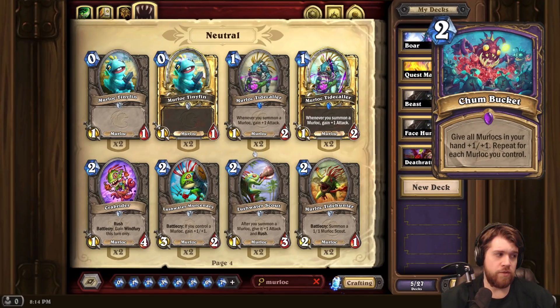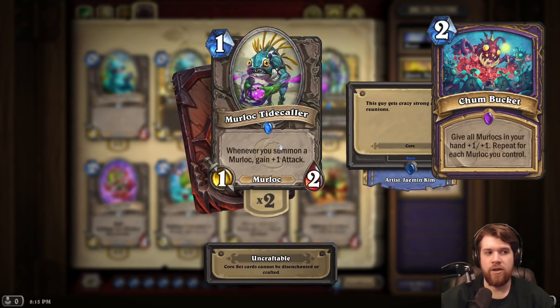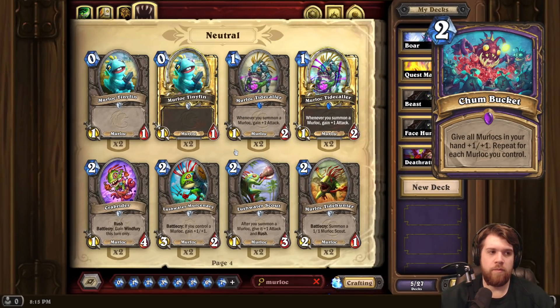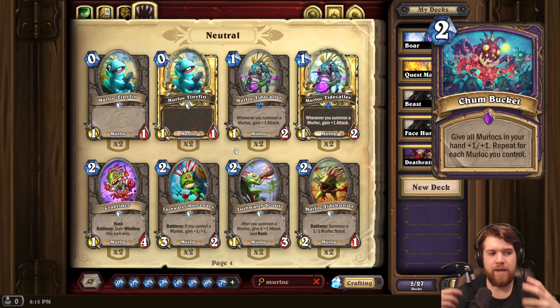Compared to the Sunken thing, the Dredge thing, and the Colossal, the numbers on this card are pushed pretty hard. Notably, if you have zero Murlocs, this gives plus 1/plus 1. So with just one Murloc on board, it gives plus 2/plus 2. It's pretty easy to get big buffs out of this card. You could even have some ridiculous early turn like Tinyfin, Tinyfin, Coin, Chum Bucket, and then next turn play double Tidecaller with plus 3/plus 3. That would be pretty insane.